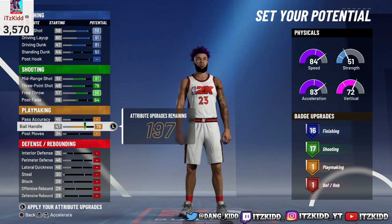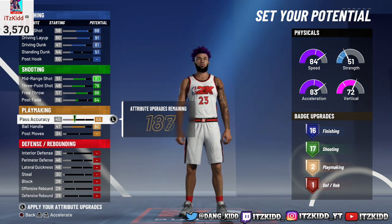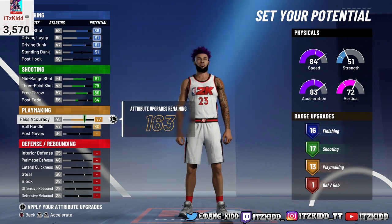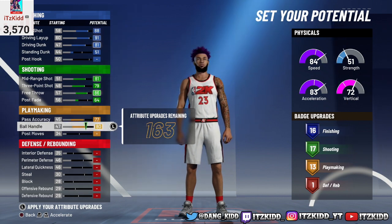Max out ball handle. For pass accuracy, leave it at 77 because right at 77 that's when you get 13 playmaking badges. Don't max it out to 78 — leave it at 77 for the pass accuracy.